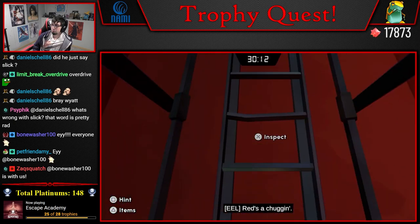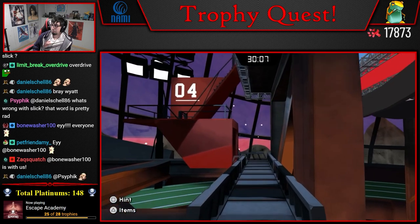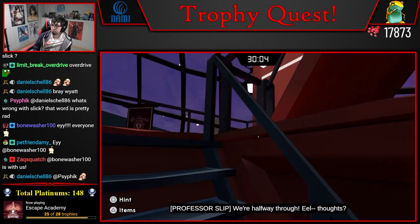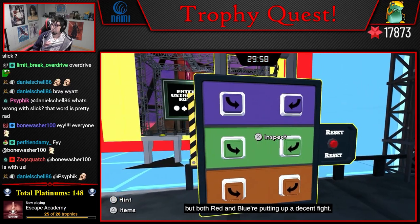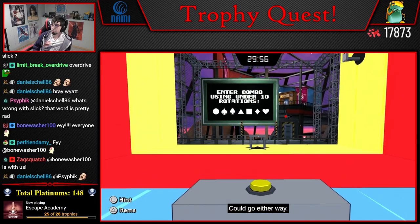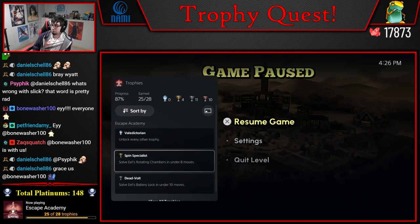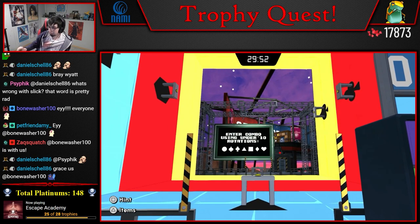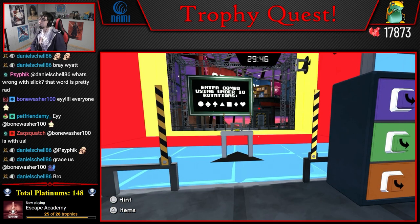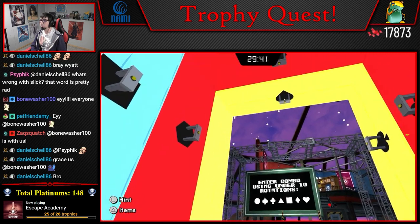Red's a-chugging. We are halfway through. Thoughts — I'd be attacking those puzzles harder. But both red and blue — okay, here's the puzzle. We gotta do this in under eight moves, so seven moves or less. We gotta go circle, spade, club, triangle, square, diamond, heart.